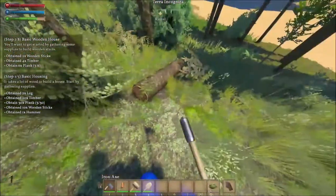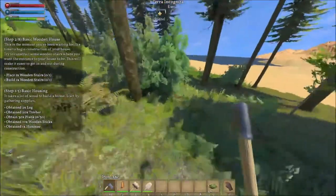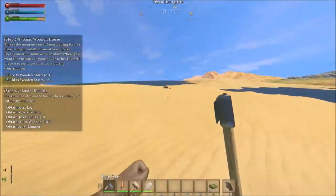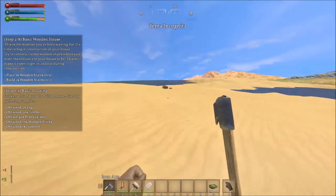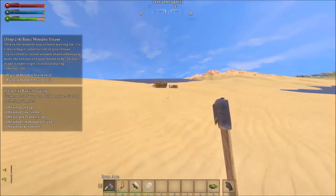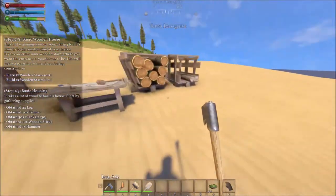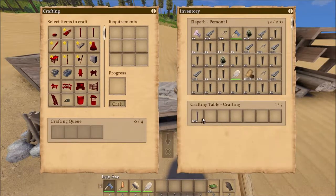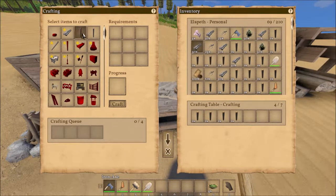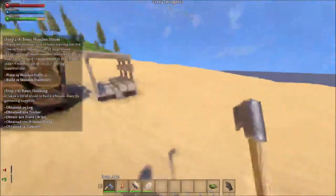Oh look — we're ready to start the house! It's very nice that it tells you that, which I really do appreciate — that little heads up that everything's set and you can get to work now. Because we're starting with wood, I changed my mind — I am going to stay on this side of the water and build a very small house right here.